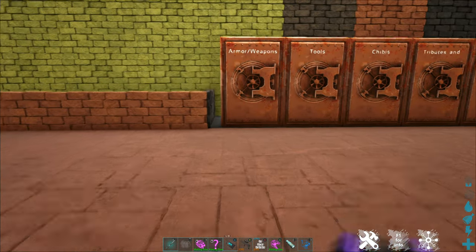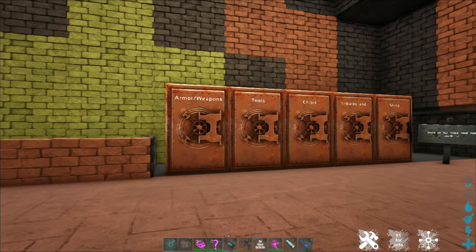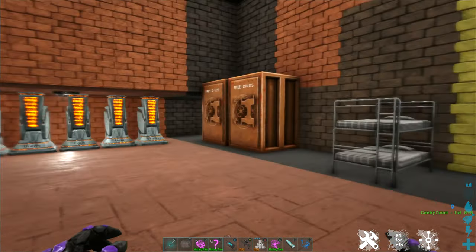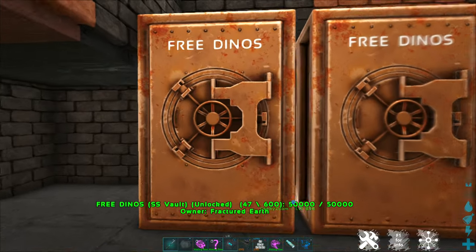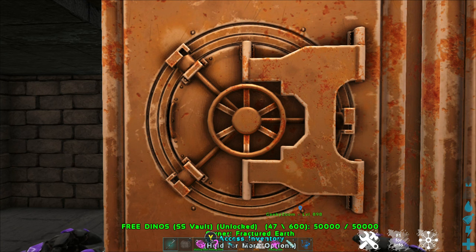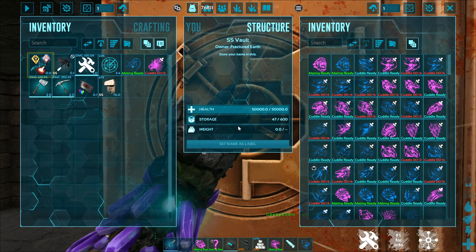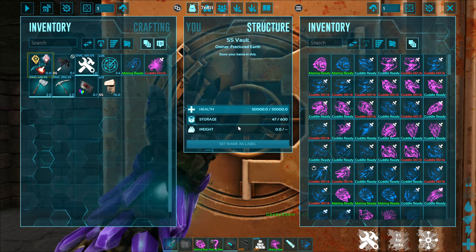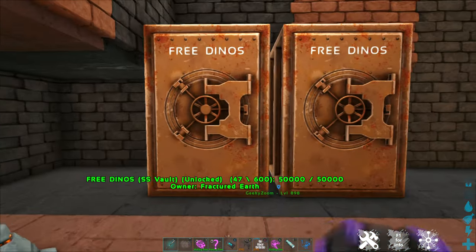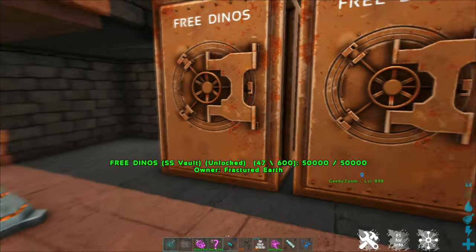In all of our community centers you're also going to find some more freebie boxes. These are player-donated freebie boxes, so the contents will vary from time to time. You should find a free dino box in every community center where you and other players can leave dinos you don't necessarily need as a gift for other players. These can vary wildly from the very common to the very rare, so you never quite know what you're going to get. We do ask that folks be reasonable when taking dinos from these — please don't take every single dino out of the box. Take what you need and leave some for others.